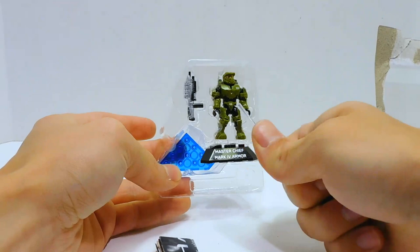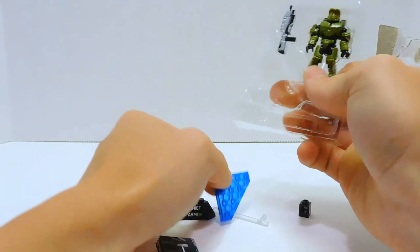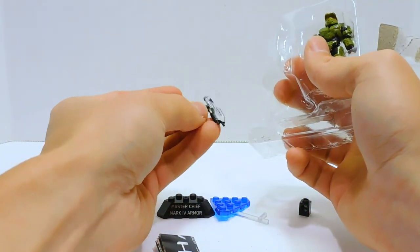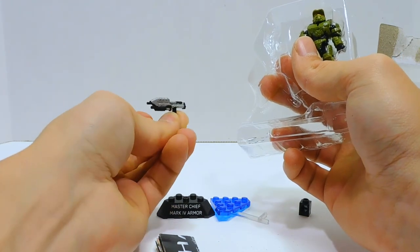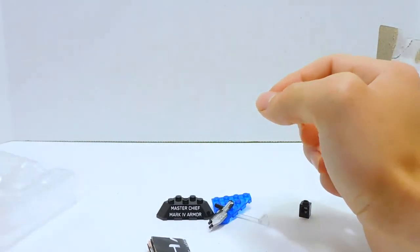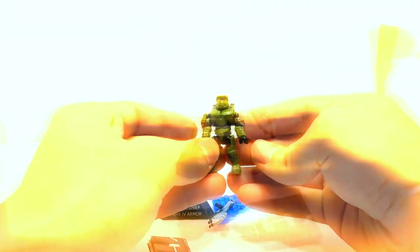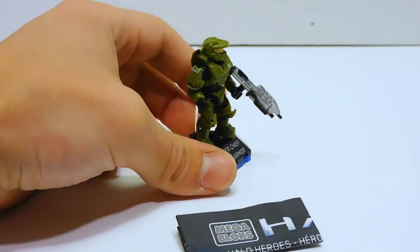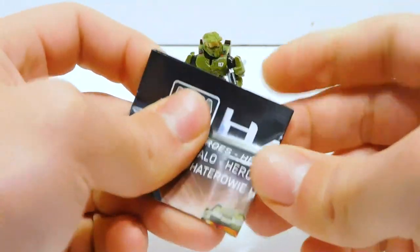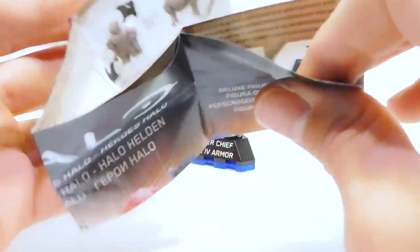We have the brick for the stand, and the stand itself — this is one of the buildable stands. We have an old AR, which I believe is pretty much the same as the one Buck comes with. And now we have Chief himself. There he is on his stand, all put together. I wanted to take a look at the little brochure that came with it before we looked at the figure himself.